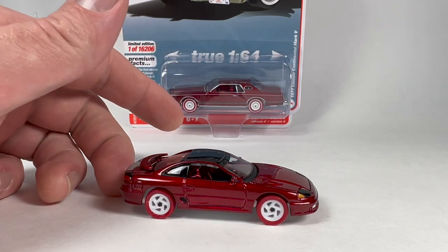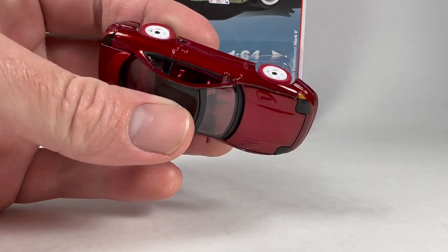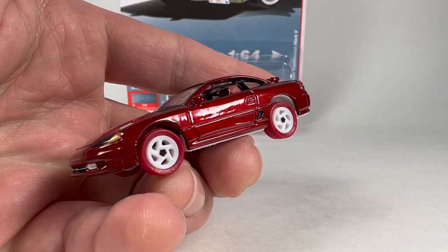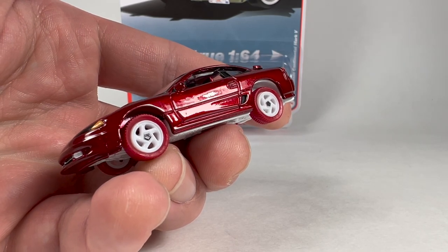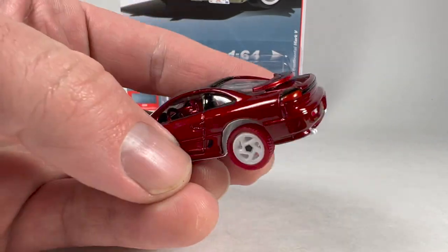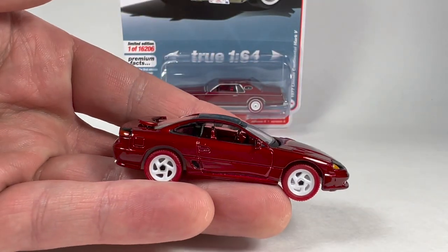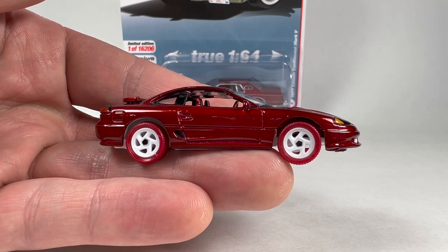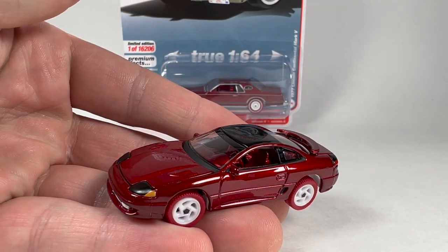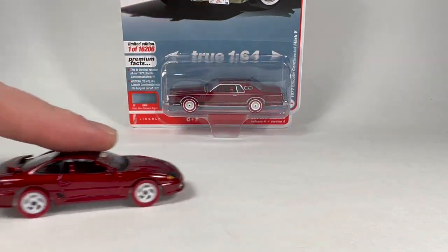I actually kind of like the white rims. I'm not super into the colored tires for a chase, but I get it — it makes it look obviously like a chase. The chases from Auto World that have different colors for tires, whether white or red, typically go for more money on eBay than ultra reds that just have black tires. I think that's because they're so obviously a chase — there's no questioning it for people that aren't really diehard Auto World collectors. They want a chase to look like a chase. Since it's so obviously a chase, they tend to go for a little bit more money.